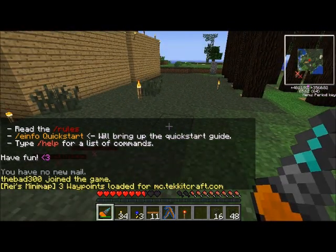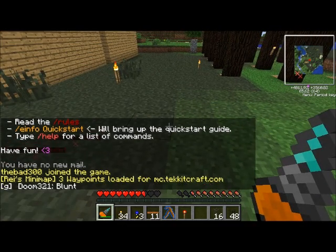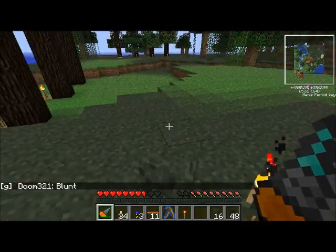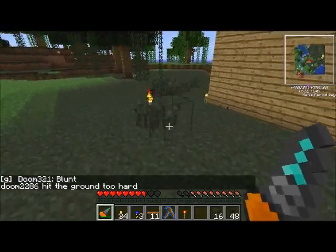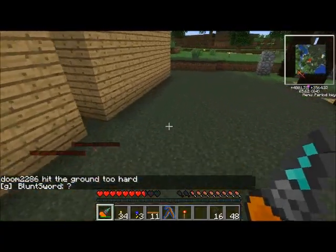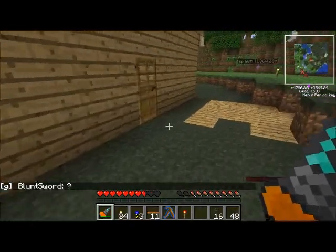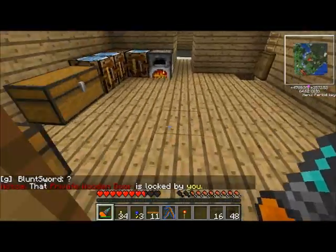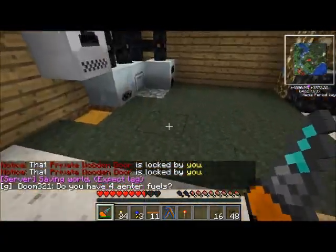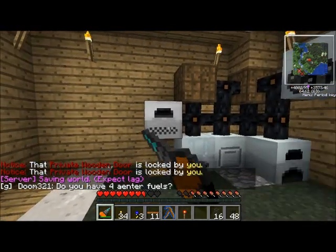Hello and welcome, this is episode of Tech Kit. I am on a server today — this is my humble little base with wind generators, because they slow down the ticks, that's why I went with wind generators. We don't have advanced machines, so here's my lovely little mess of a setup.